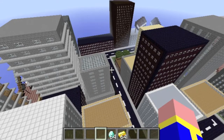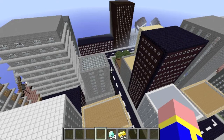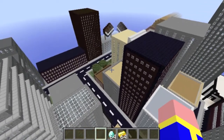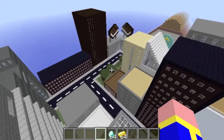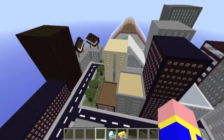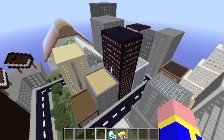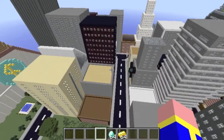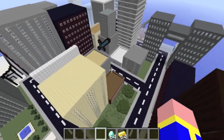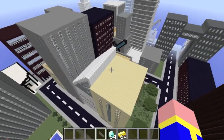Hi everyone! It's been quite a while since I recorded a video but it's time for me to do it again. What you can see here is the city where you will come later in the adventure map. The city contains several different shops like a bookstore where you can buy enchanted books, a sword shop, a potion shop, and a food shop, so you can buy all possible items you will need when you're playing the adventure map.